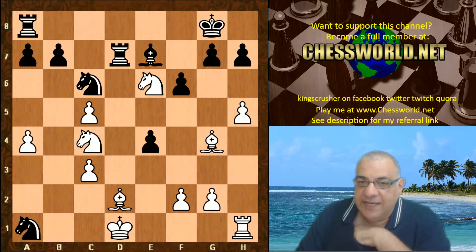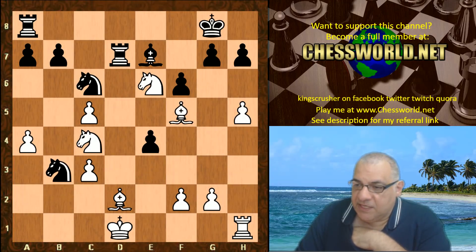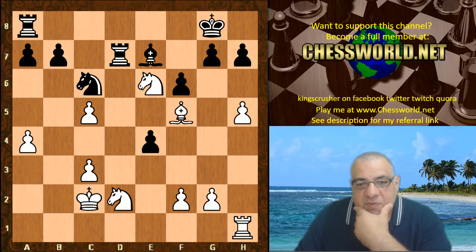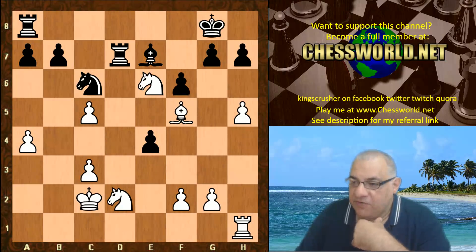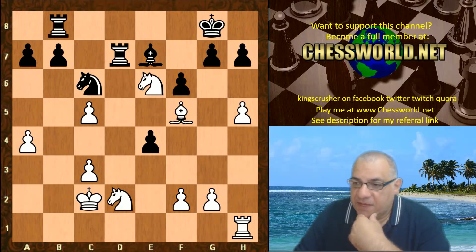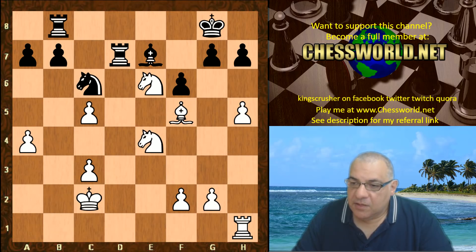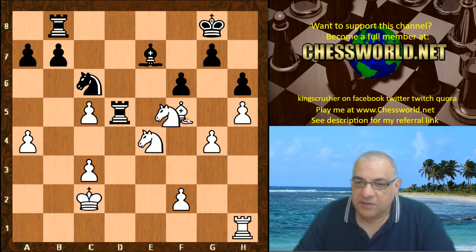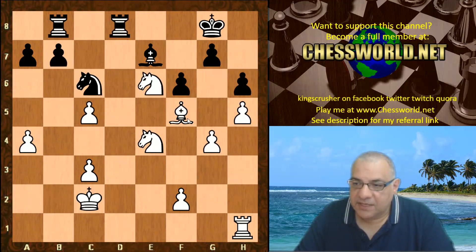The rook goes to a8, we have Bishop f5, Knight b3 — the knight comes back to snap that bishop on d2. It seems white has a certain grip on the position, a certain light square grip in particular. Rook b8, Knight takes e4, Rook d5, g4 holding that bishop, h6, Knight f4 kicking the rook, Ne6 again harassing the rook, Rook b1 now.